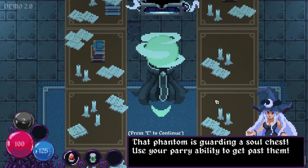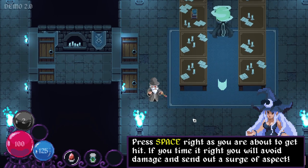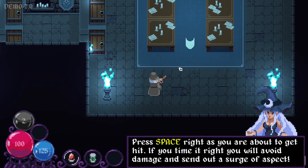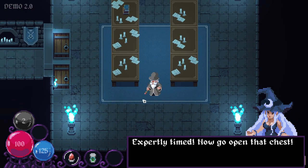Meet me in the room to the right — that phantom is guarding a soul chest. Oh, those are called phantoms! Use your parry ability to get past them — press space right as you are about to get hit. If you time it right, you will avoid damage and send out a surge of aspect. Does it use aspect? No, it doesn't — so this is a free ability. I really wish this weren't mapped to my space key. I thought I missed it, I thought that was going to hit me — I did the parry a little bit too early.